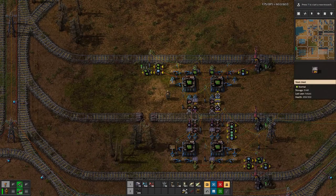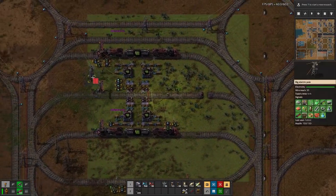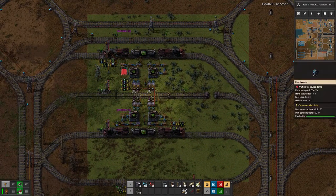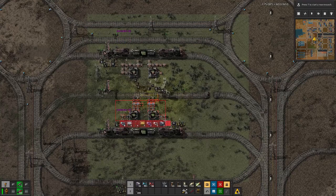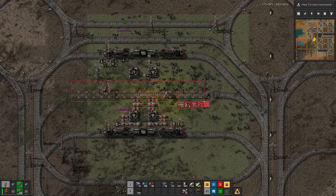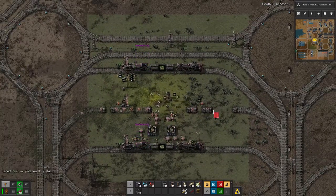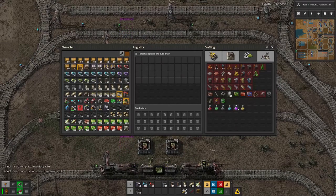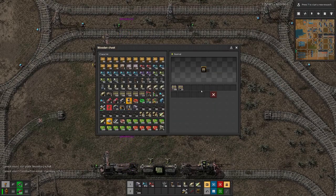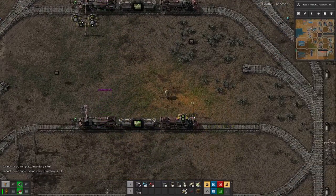Down here we have quite a bit of wire surplus, but we can deconstruct this section, and that one, and this one too. Once the trains are gone we can also deconstruct the rest of this top line.